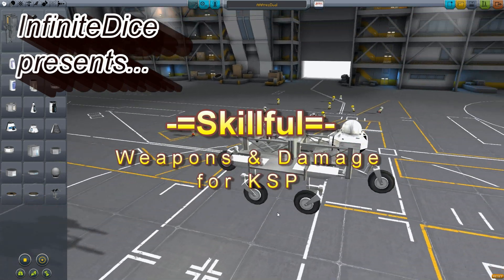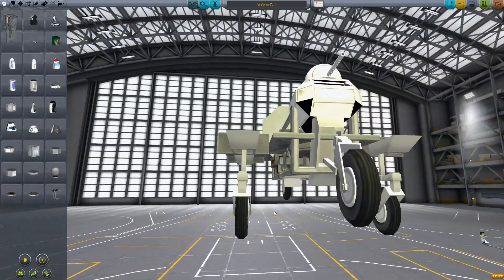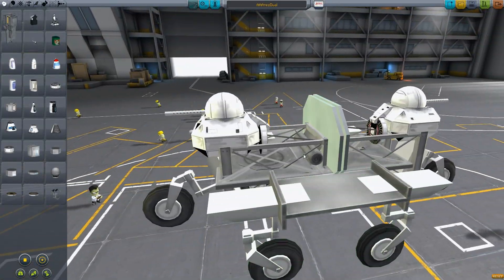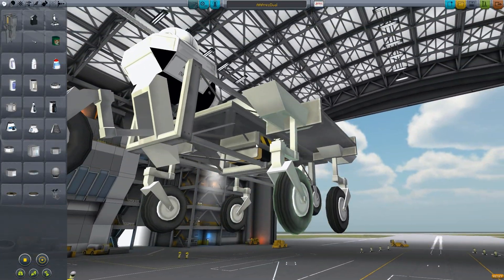This is a very simple design example. It's a very versatile little anti-aircraft unit. It has an RTG, so it can generate its own power over time, even if it runs out while running. It'll slowly regenerate a big battery.